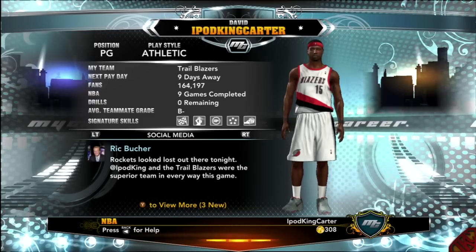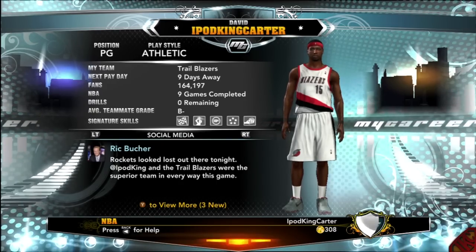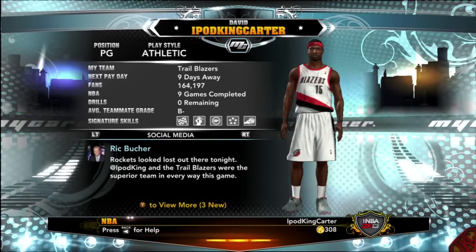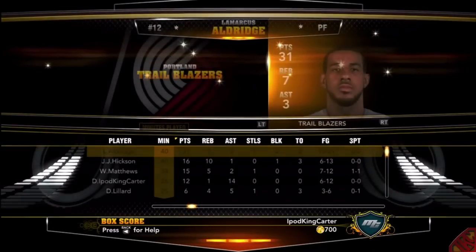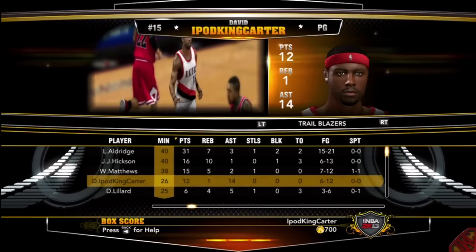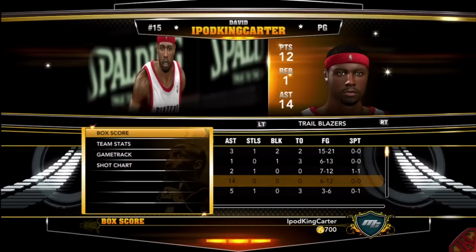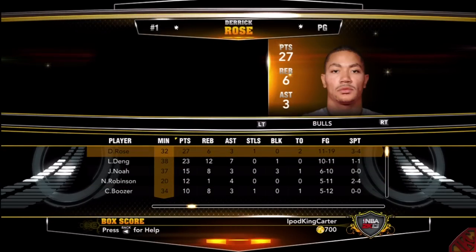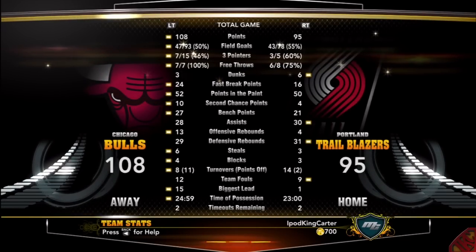I just wanted to show you guys my social media feed. You can tell from our ninth game that we actually won. My tenth game was the actual showcase for my signature skills. Going over the stat lines: playing on Hall of Fame, you're not going to win all the time, especially against good teams. I had 12 points and 14 assists with not one turnover. You can't tell me Dimer and Floor General aren't where it's at — but we still couldn't stop guys like D-Rose.